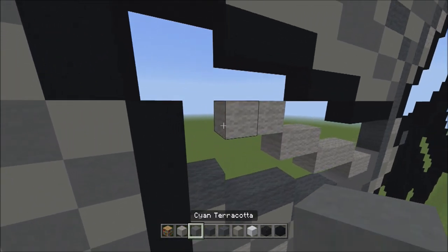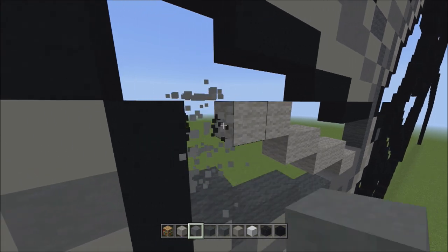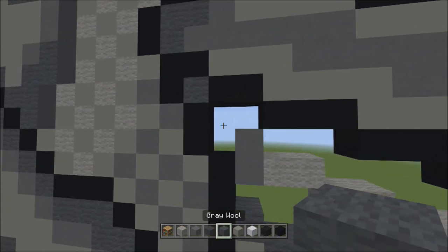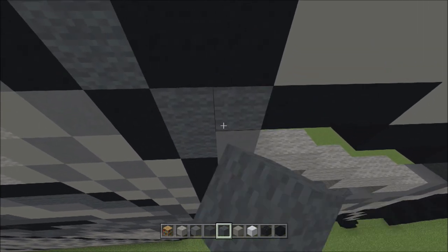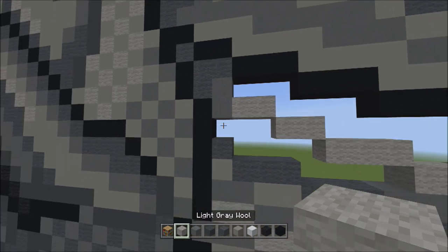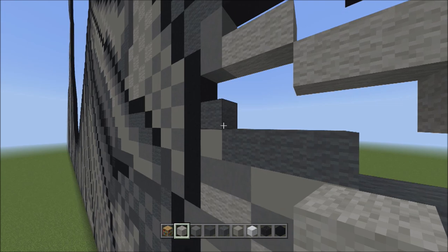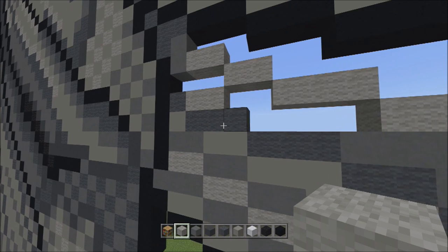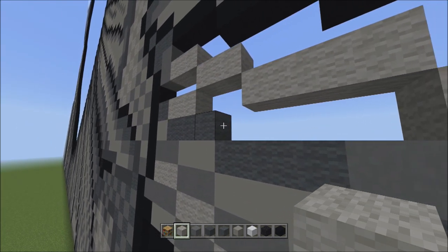Switch to the gray wool and fill in this empty space with gray wool. Switch back to light gray wool, move back down to this gray wool, and on the left side of it add two light gray wools going to the right — one, two. Move down to these three gray wools and on the right side, add one light gray wool to the right — one. Head back up to these three black concretes and underneath the right block, add one light gray wool — one. Move to the right to these three black concretes and underneath the right block, add two light gray wools going to the left — one, two.